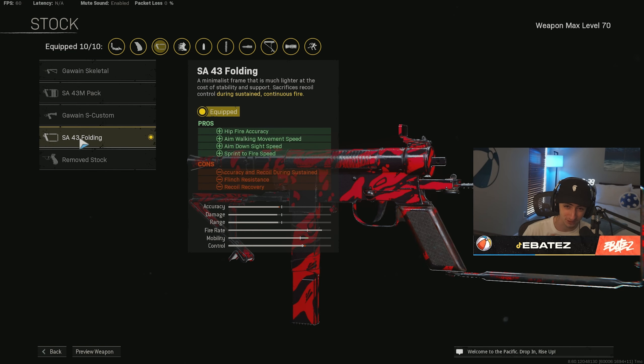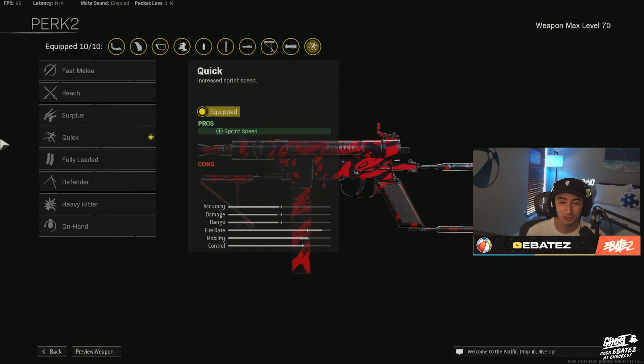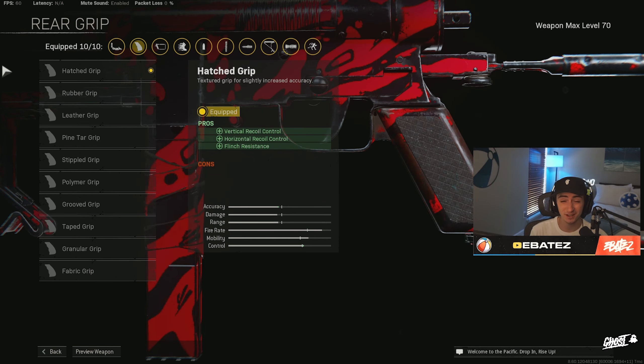For movement speed, we are using Perk 1: Fleet. This is super great for movement speed as well as weapon swap quickness. I'm using Tempered so I'm not switching weapons a lot, but the movement speed buff is definitely important. For Perk 2 we are using Quick, which is super great for sprint speed — it gets you from point A to point B a lot faster, which is super important for high kill games.